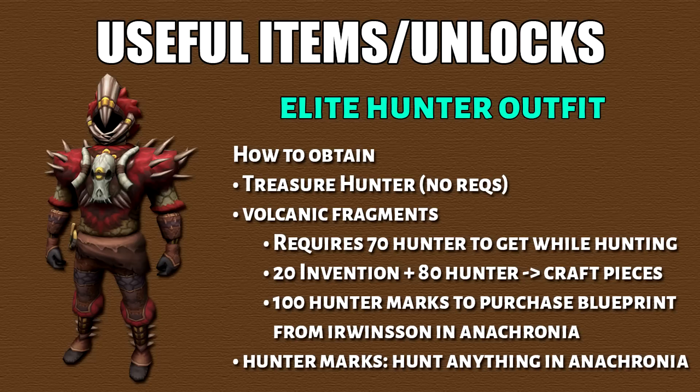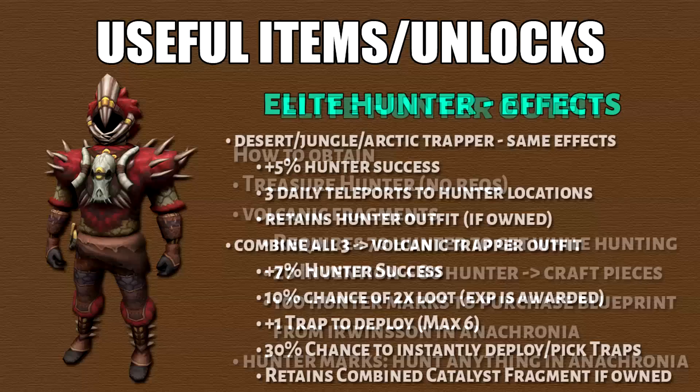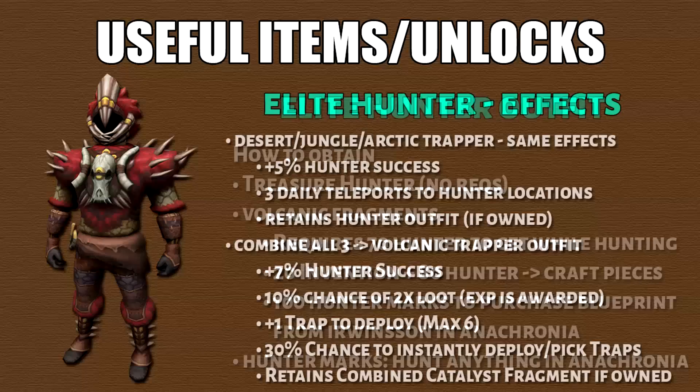The next item is the volcanic trapper outfit. It's a rare drop from treasure hunter but nowadays it's obtainable in-game. It requires 70 hunter to get volcanic trapper fragments obtained while training hunter, as well as 20 invention and 80 hunter to craft them into pieces. You'll also need 100 hunter marks to purchase the blueprint, obtained by hunting anything in Anachronia. The desert, jungle, and trapper variants all have the same effects. Combining all 3 sets forms the volcanic trapper outfit, giving you 5% more hunter success while retaining the regular hunter outfit bonus.